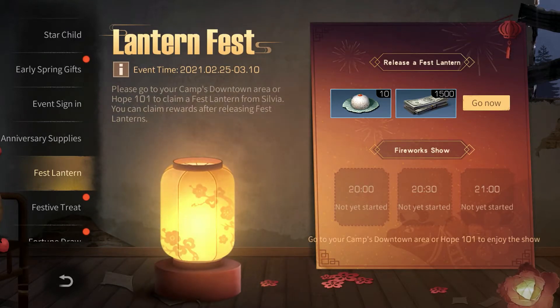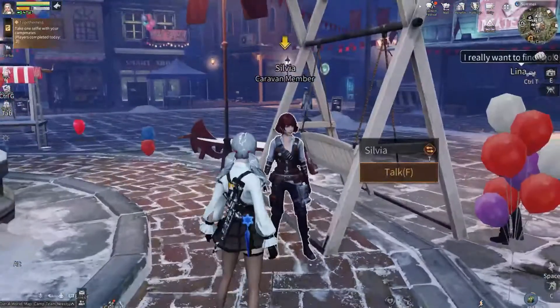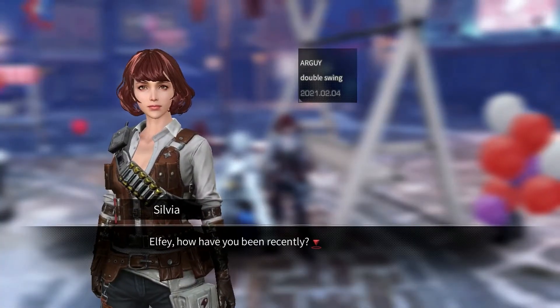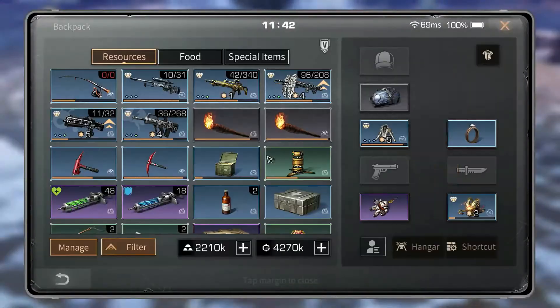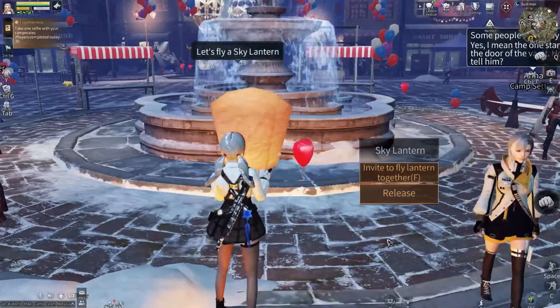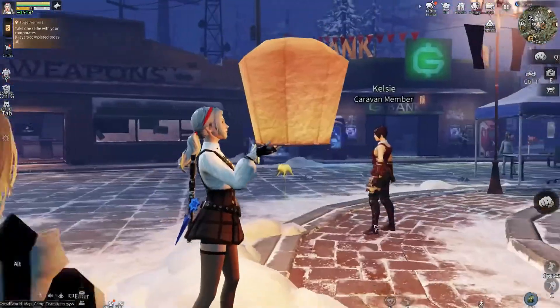Since it's an anniversary thing, the difference with this one is that instead of accepting the lantern from the page like you used to, you actually have to go to Sylvia, who is next to the fountain in your camp. She should also be in Hope 101 for those who are not in a camp. Once you get the lantern from her you can fly it — you can fly it with somebody else, but the last few lantern quests you don't get anything extra for flying it with somebody, though it does make for good pictures.